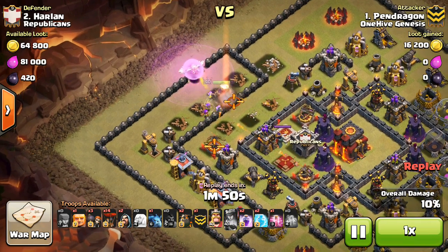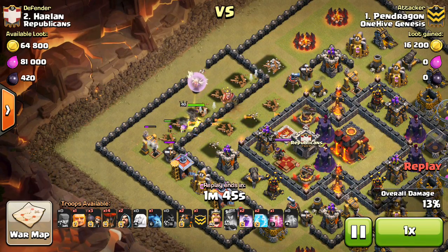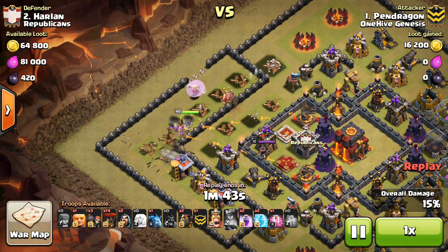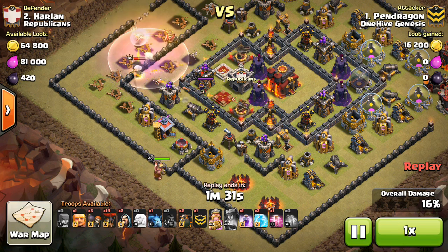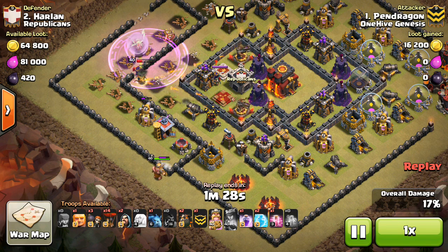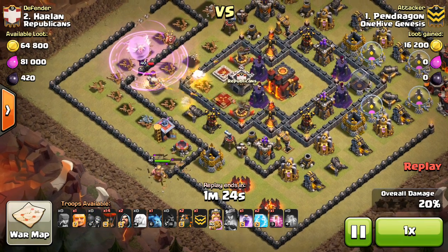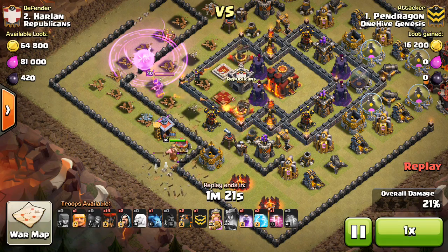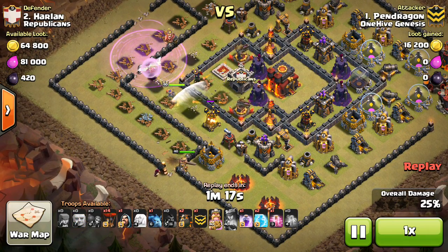The queen gets a little bit low and has to pop the ability — no big deal though. She gets a few buildings with it and continues her walk around the base, taking out all these trash buildings along with some of the archer towers. She does target a wall but no big deal; she takes a little more damage because of this but has the Rage, almost drops it too late but gets it down in time. The level 40 queen with 5 raged healers is able to stay up even with the enemy queen and all that point defense on her.